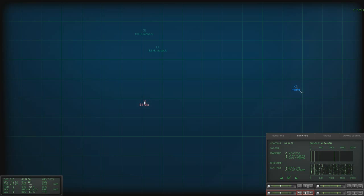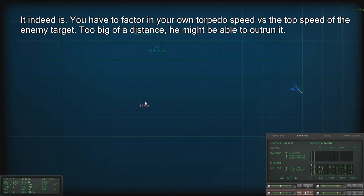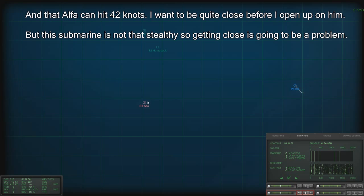Roughly 7 miles — we are pretty far away. That's a problem, because that Alpha can make 42 knots and my torpedoes are good for 50. So if I shoot at this range, all he has to do is run away and I'm not going to hit him.